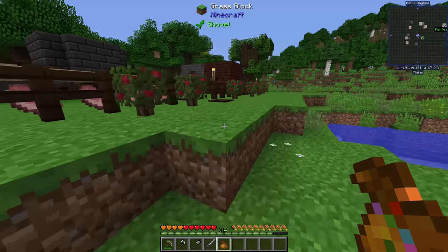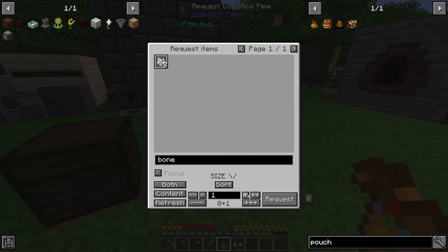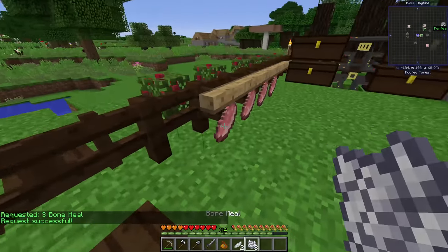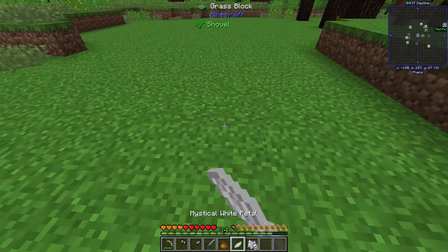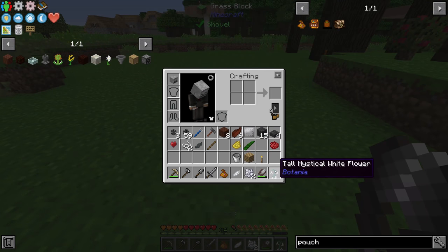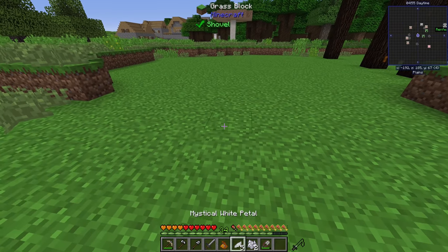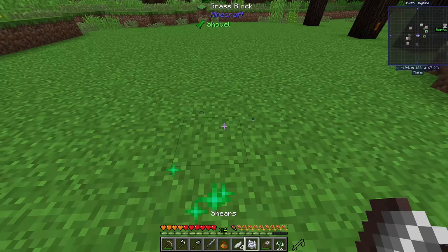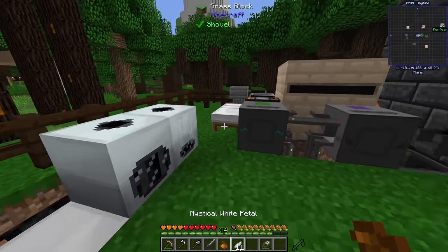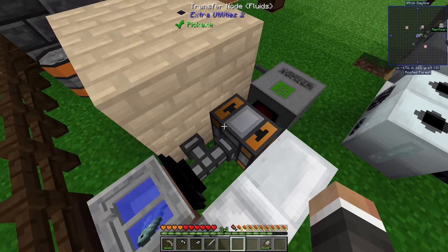Unfortunately, we got only one mystical white flower from 16 Floral Fertilizer, while getting 10 mystical red flowers. However, we can work around this: craft the white flower into its petals, then plant that petal in grass, bone meal it into a tall mystical white flower, and break it with shears to get a tall flower you can craft into four petals. Essentially you turn one petal plus one bone meal into four petals — a net gain of three. With limited bone meal, we managed to get 11 mystical white petals total.